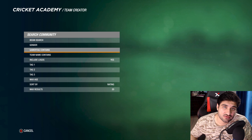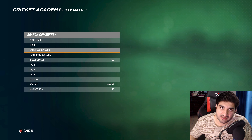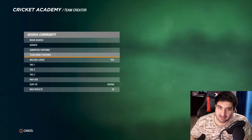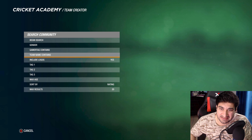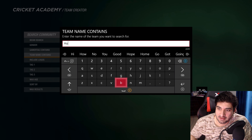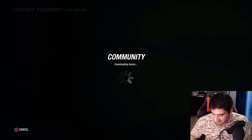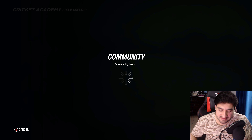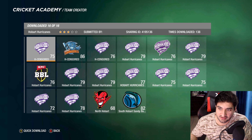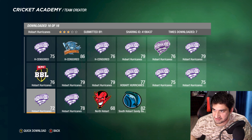The reason there's no Hobart is because I found a Hobart team already uploaded on the academy, not made by me but by someone else. I can't re-upload it because you can't have duplicates. So I'll show you that exact team — come to the academy, instead of Gamertag go to Team Name, and enter Hobart.